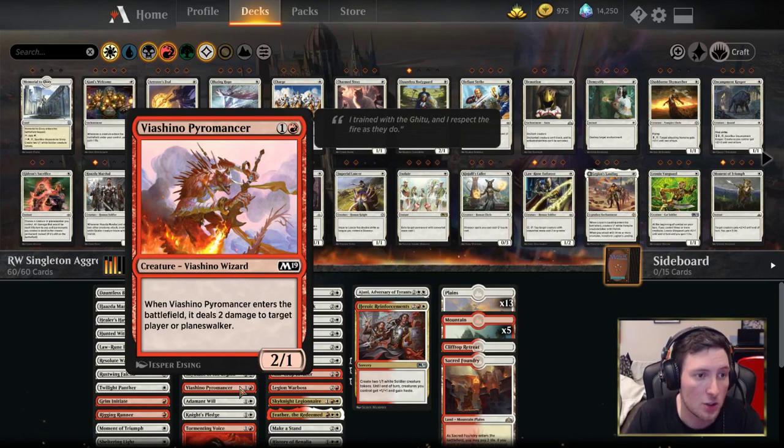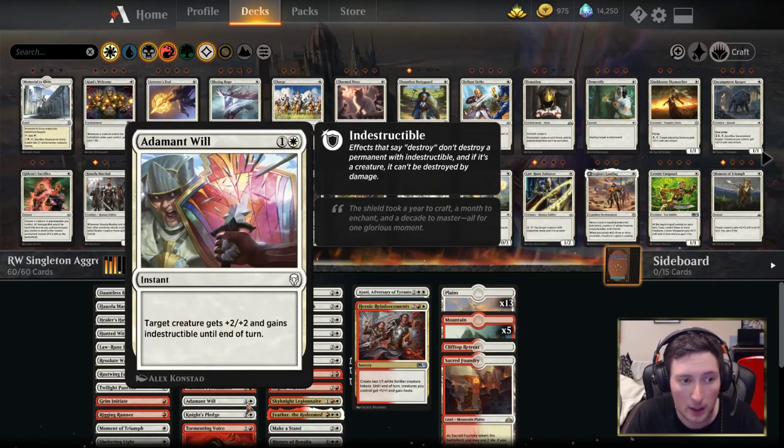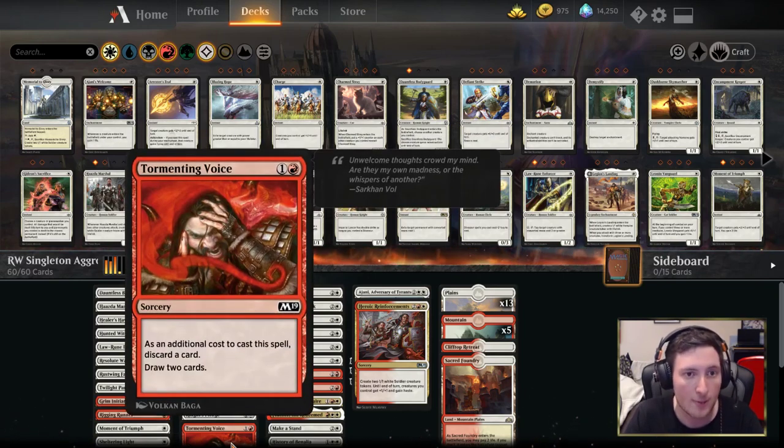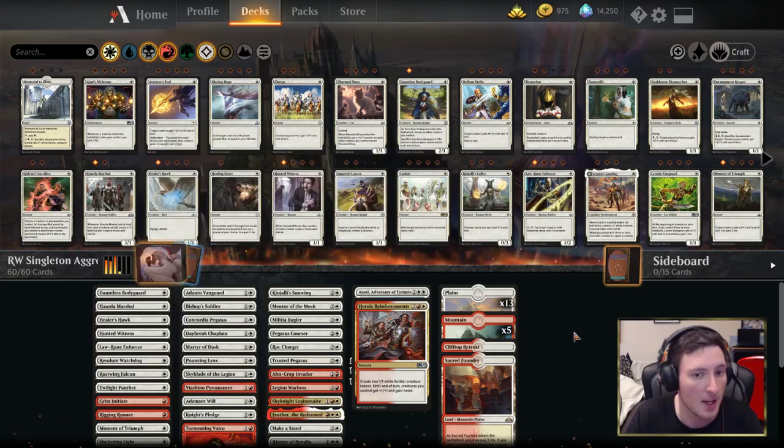Boros Pyromancer deals two damage to your opponent and is a staple in mono red decks in standard right now. Adamant Will is a powerful trick making a creature indestructible — if your opponent's trying to kill your creature that has a Knight's Pledge on it with some expensive removal, you can Adamant Will, get extra damage through, save that creature, save the enchantment, and avoid a potential two-for-one. Knight's Pledge is a plus-two plus-two for two mana — stick it on a creature, make it larger, attack through other creatures and push through more damage. Tormenting Voice is just in case you draw too many lands, though the deck is only playing 20 in 60 cards.